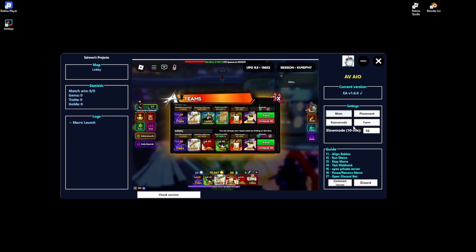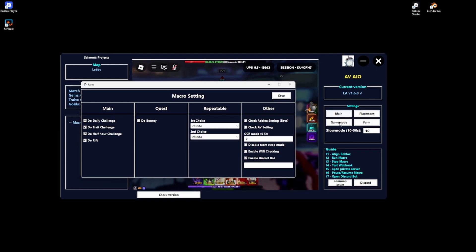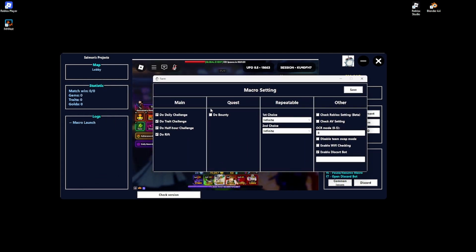Now for Farm settings — this is pretty self-explanatory. If you want to do Daily Challenge, mark those options. Make sure you have the placement and game mode settings set up. For Bounty, click it if you want — I recommend having the bounty and challenge team be the same. For Repeatable, after it completes all of those, you can set it to go to anything you want.